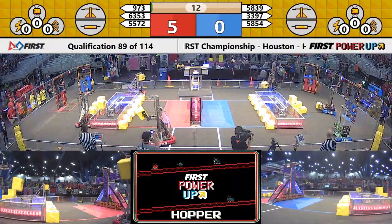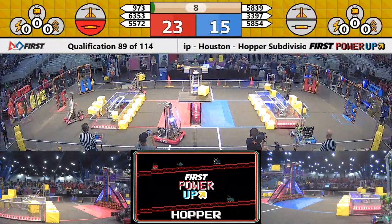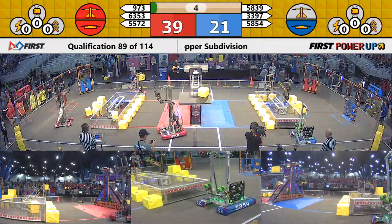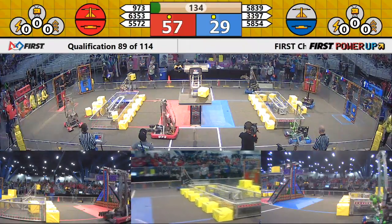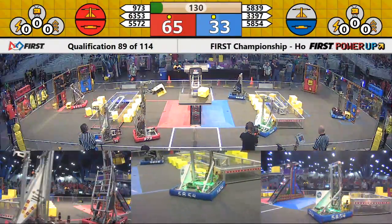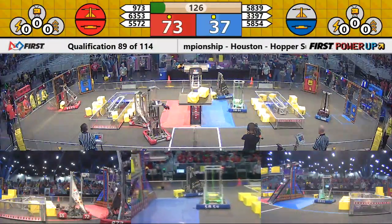Off and going autonomous, 9-7-3 making a dash out to that center scale. Missing that second cube, but their alliance partner able to get into the switch as well. Blue Alliance claims their switch. AutoQuest ranking point for each alliance as drivers take control.